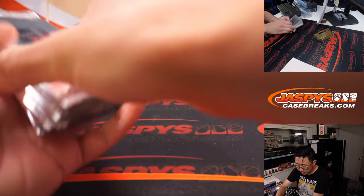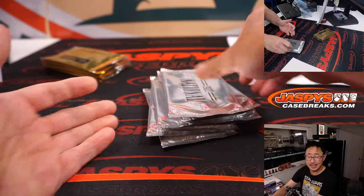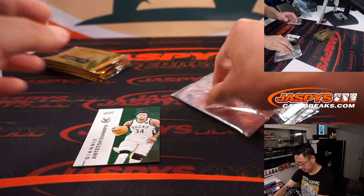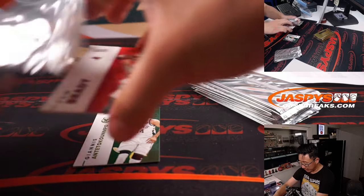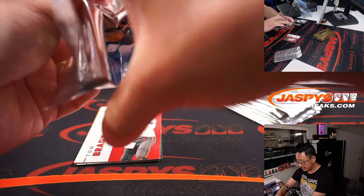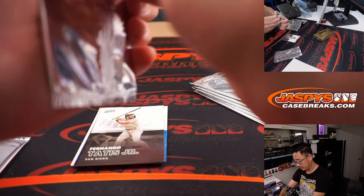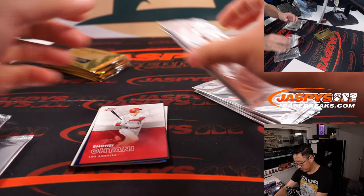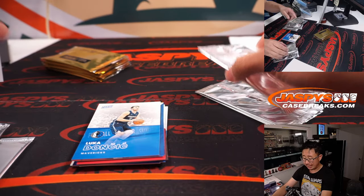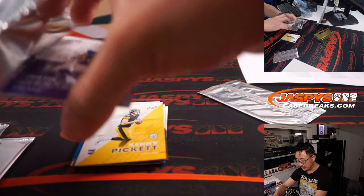We'll do the silver packs first — one through ten. As you remember in the silver packs, the top card is not numbered. The second card is numbered, unless the top card is a rookie, in which case they're usually numbered to at least 499. You can tell already that these silver packs have the paper stock. In the gold packs you'll see that they have the prism card stock.